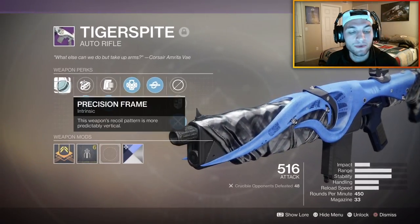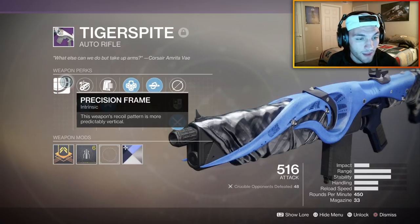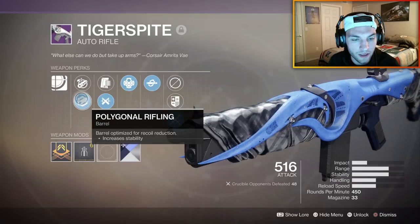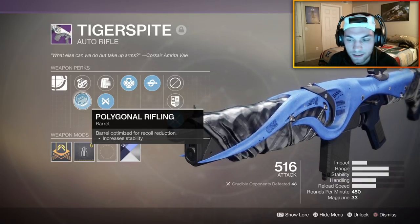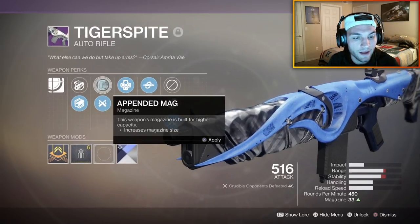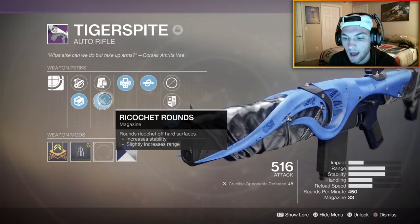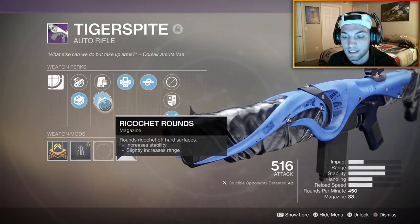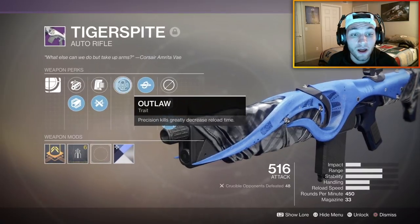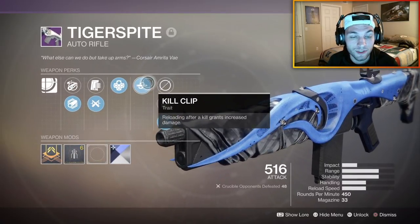This weapon is a part of the Precision Frame. It has Chambered Compensator barrel or Polygonal Rifling — I chose to go with Polygonal Rifling just because I want a little bit more stability. Then we've got Appended Mag and Ricochet Rounds. I definitely wanted to go Ricochet Rounds because of that extra range and stability. And then I got Outlaw and Kill Clip on this thing, which is absolutely crazy.